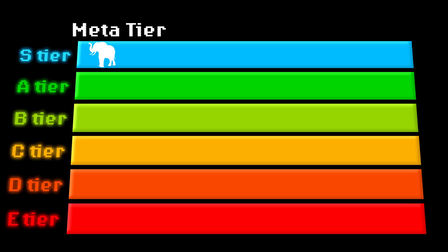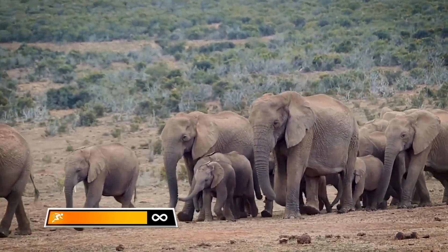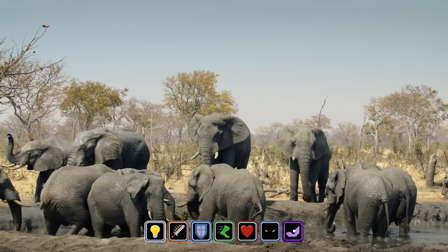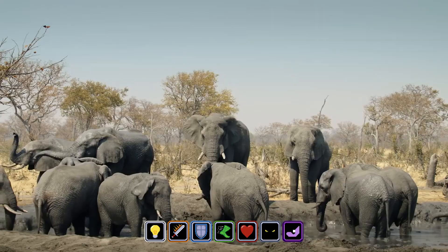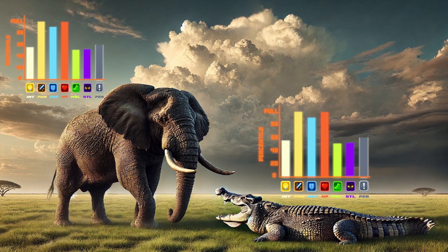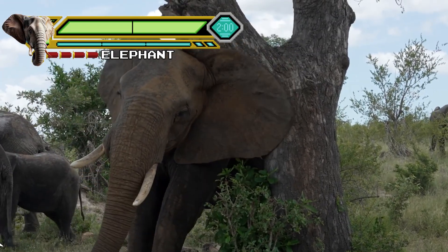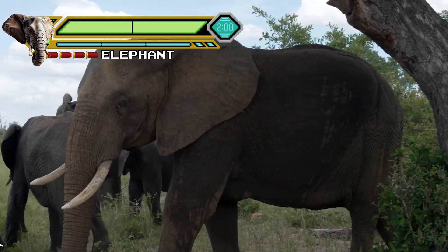So, are Elephants overpowered? Overall, the Elephant is a stable, durable build that's nearly impossible to push out of the meta — perfect for players who enjoy tanking, blocking paths, disrupting fights, and stealing resources without even needing to go full PvP. When we look at the total stats, the African Elephant is clearly the ultimate endgame build. With max HP, insane armor, and a perfect teamwork score, it's a powerhouse that's almost impossible to outclass.